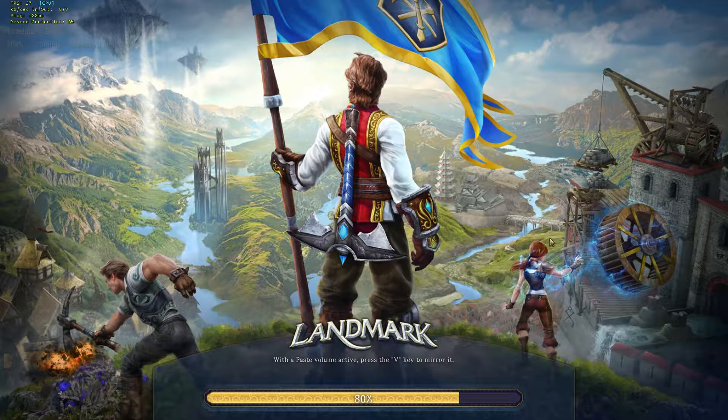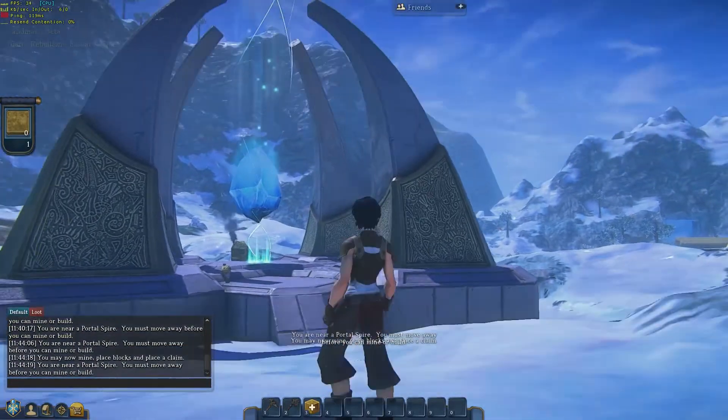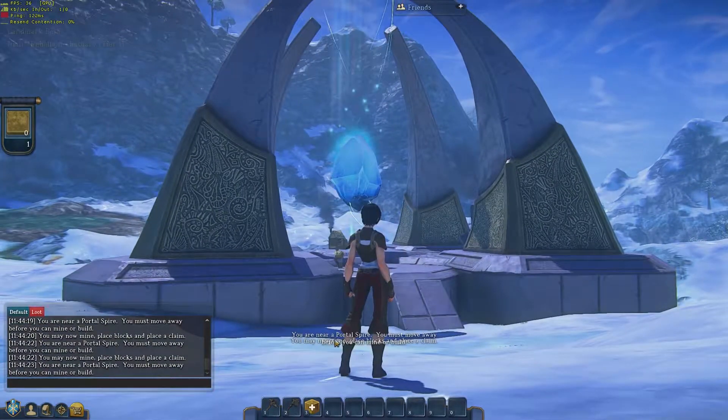When I get in there, I'm going to start in the Portal Spire area — it's the hub, central location. I believe they're calling them Ley Lines now, and they're going to be adding more throughout. So here it is, this is the Portal Spire, and you can see down on my screen there — I'm near Portal Spire.